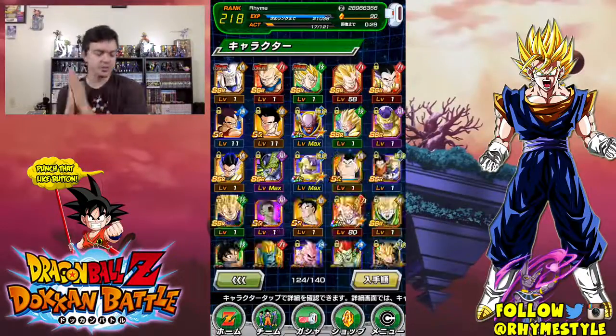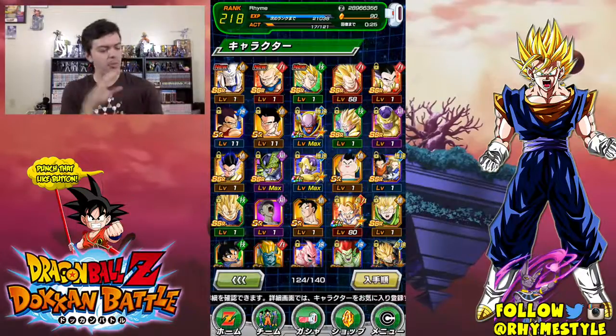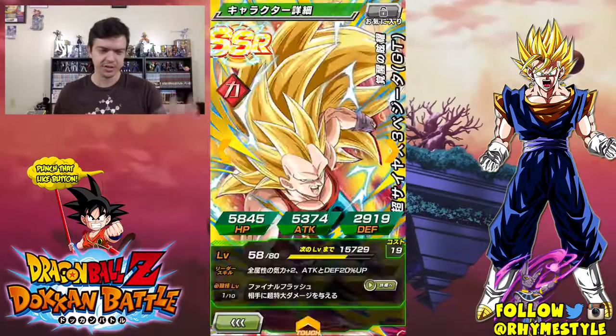You know what's funny - what I noticed is in this game, every time I don't want something, every time I'm like 'I don't even care about this banner,' that's when it decides to throw everything at me. And yesterday I pulled three beasts - well, two beasts.